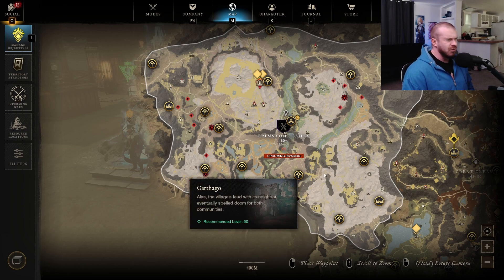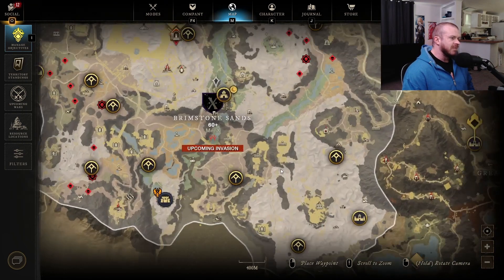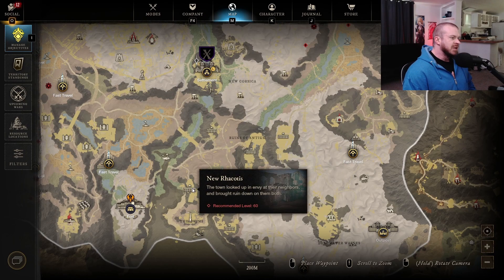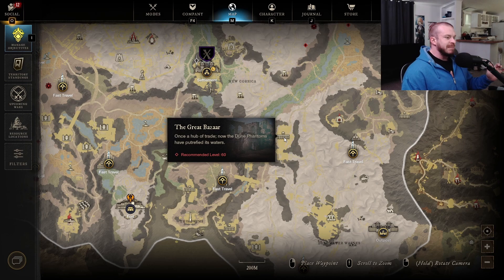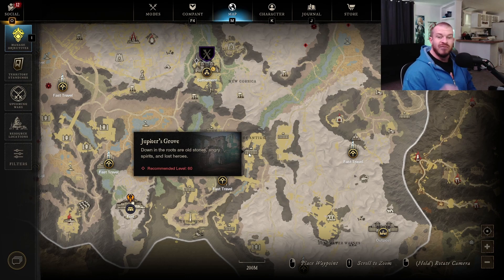The best places I've found so far to gather these — first, we want to look at the map here, right over in this region. I go to this Cavalier's Shrine, and then you hit these areas: the Neapolis, Jupiter's Grove, and the Great Bazaar. If you go through and hit these, it's a pretty efficient little route, and Jupiter's Grove is the area where I personally have noticed I've gotten the most of them.